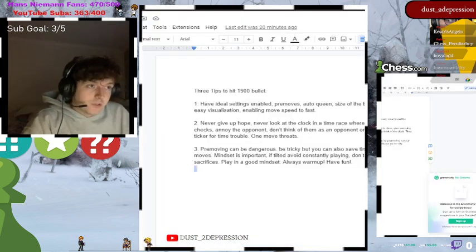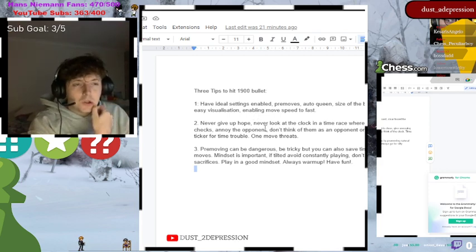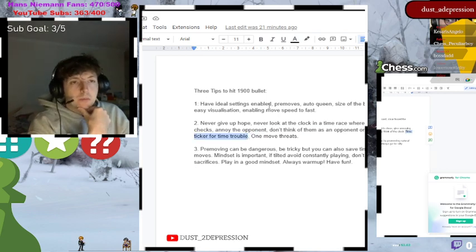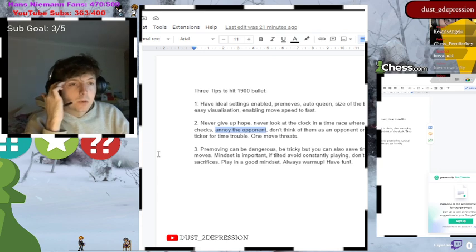Tip number two in summary: never give up hope when there's a chance to flag, and never look at the clock itself toward the end because it will just stress you out. You're not playing the opponent — you're just trying to make quick moves. If pre-moving is predetermined to win, then it's kind of predetermined. The main thing is annoying the opponent: creating problems, making them think, shifting their king around squares — constant checks are going to add problems to them.